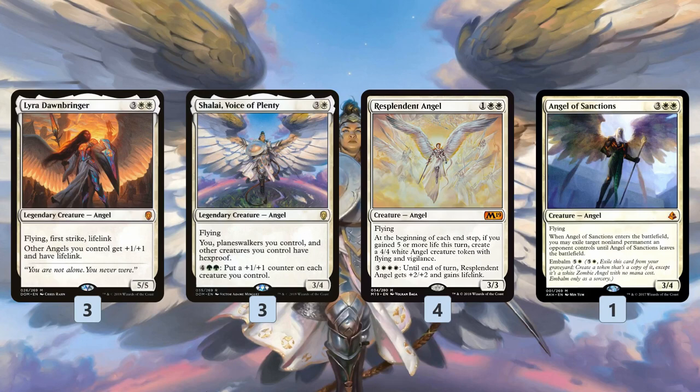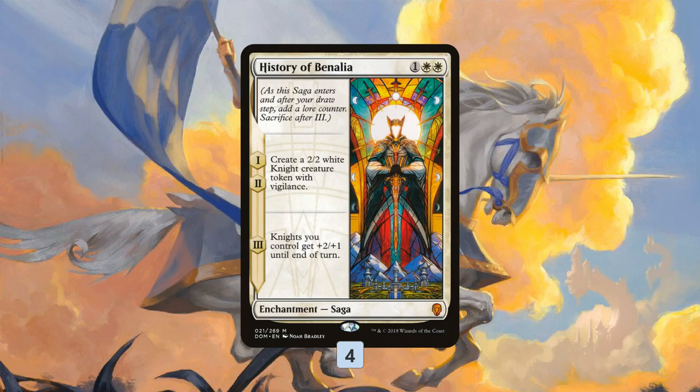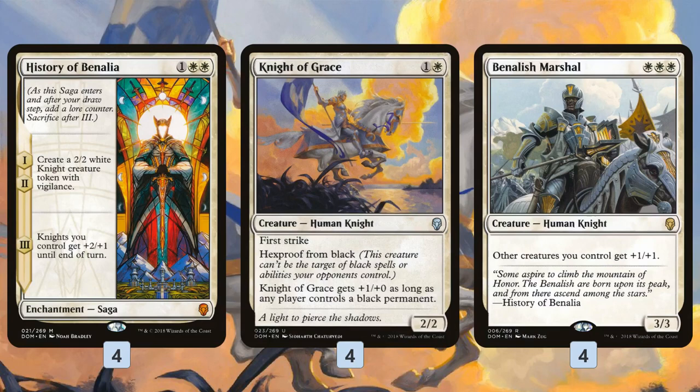The weird part of the deck is we don't have early-drop Angels — 2-mana Angels just don't exist, and there aren't many 3-mana Angels outside of Resplendent Angel. So we're honestly like a hybrid: Angels and Knight Tribal. History of Benalia is another really powerful magic card — you make two 2/2 Knights with Vigilance over two turns, then pump them for a big hit of damage. It's a very good rate for the mana cost.